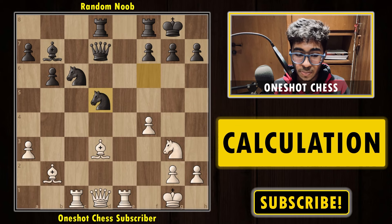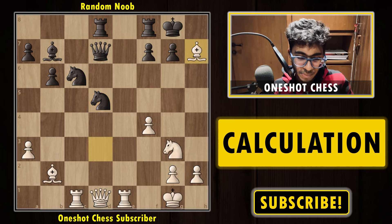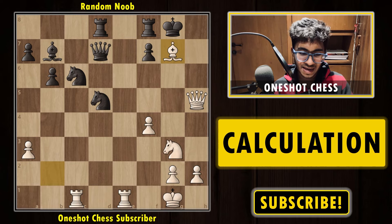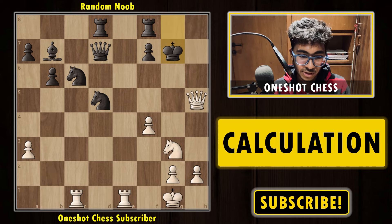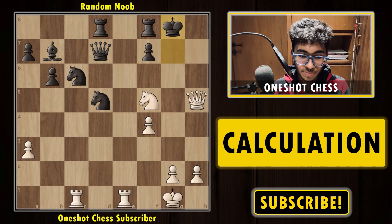If black captures the pawn on d5 with the knight, here comes the most interesting variation. After knight d5, bishop into h7 check — a brilliant move. Once again you sacrifice the bishop, and not only one bishop: queen h5 check, and here we have a double bishop sacrifice. After the king captures, knight f5 check. If the king goes back, queen g5 check followed by queen g7 is mate.